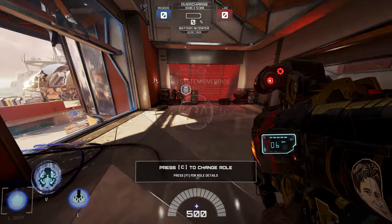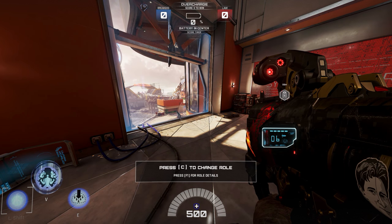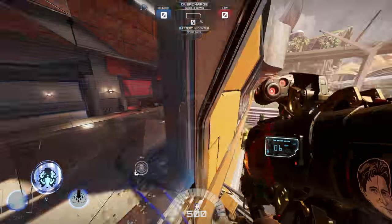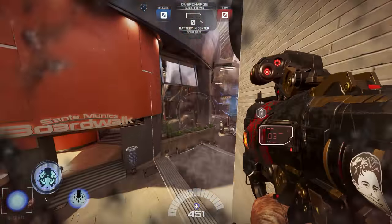Alternatively, if the ledge is low enough, you can jump and then use your ground pound ability to kind of double jump, but I'll talk about that more later on when we actually dive into that ability.